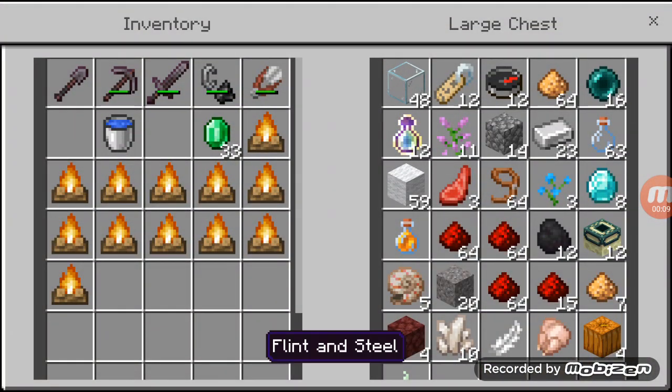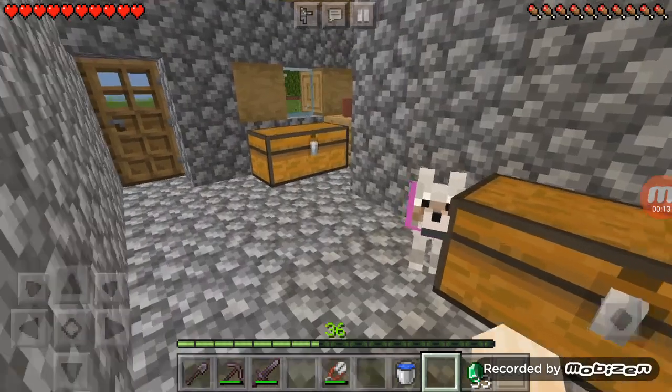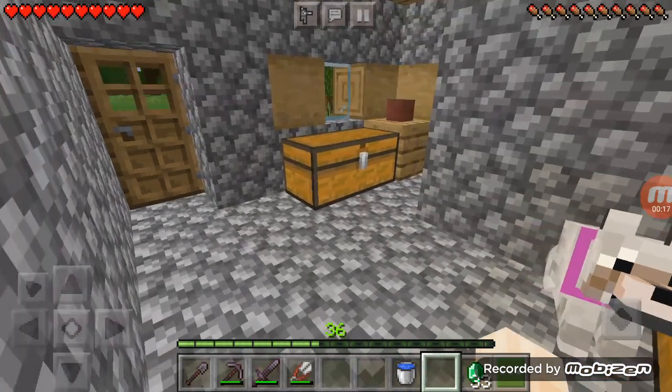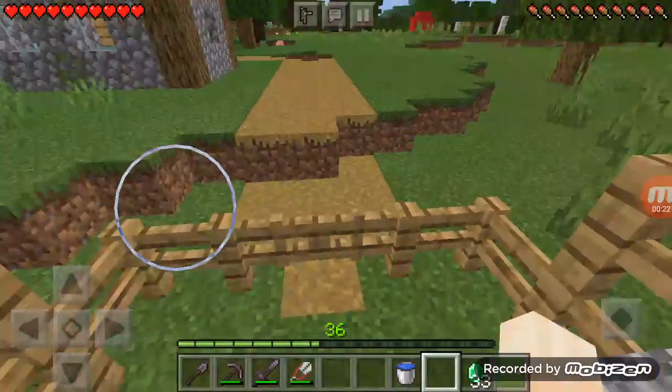I figured I need to put this flint and steel on this chest here. Now I need to move his ears and we're ready to go. So Millie the dog was still on us, so let's get started.